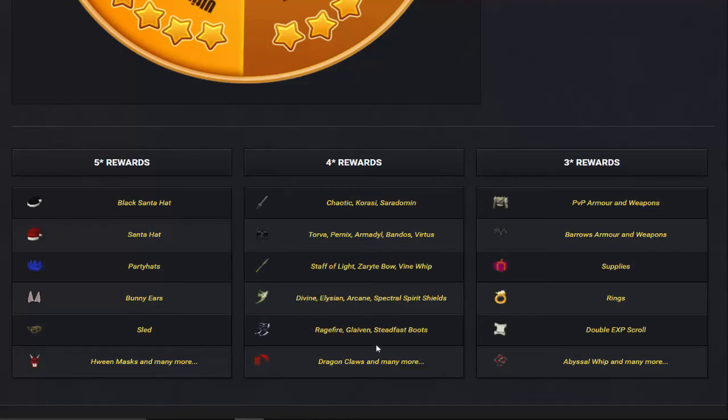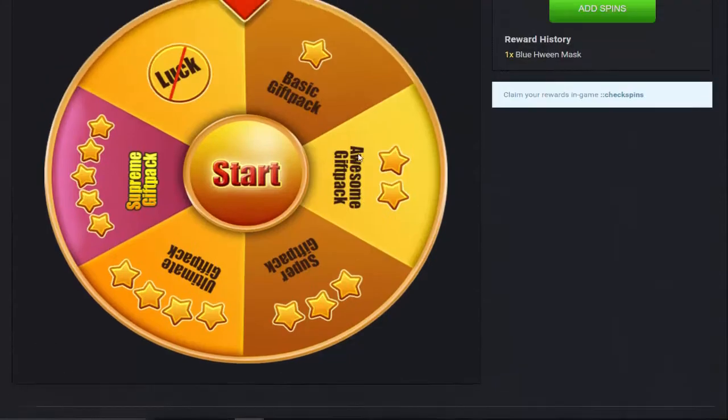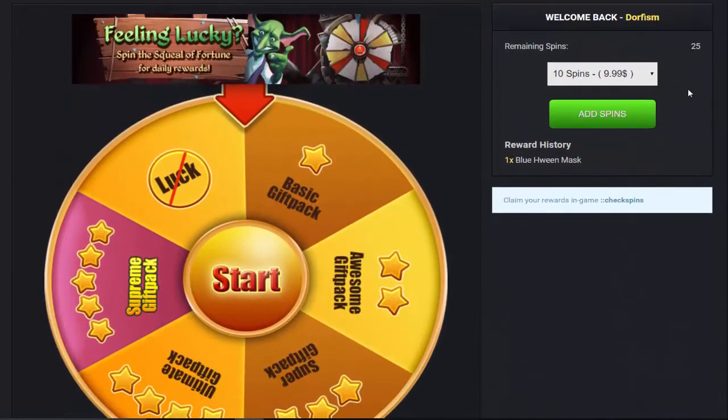So they have Elysians, Divines, Claws, a bunch of Boots, Staff of Light, Divine Whips, Torva's, Primus — that's what it is. Armadyl, Bandos. And then in the 3-star rewards: supplies, maybe an M-box, Rings, XP Scrolls. Basically if you land on 3-star or above you're just PogChampion IRL. Let's go into it.